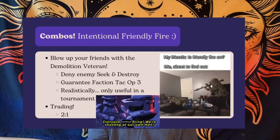Lastly, there's intentional friendly fire. You can blow up your friends with the demolition veteran if you really need to. You can use this to deny enemies 'seek and destroy' tac ops that require enemy operatives to kill your operatives, and you can use it to guarantee faction tac op 3 against horde teams. If you have more guys alive than the opponent but need that tac op score, you can blow up your own guys to ensure you win. Remember that we have 14 operatives and enemies might not have that many, so we need to be doing a lot of trading — our troopers are expendable.